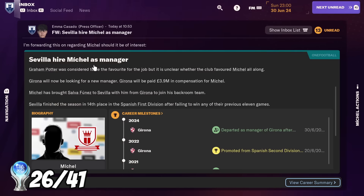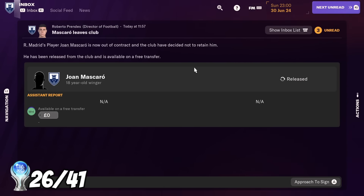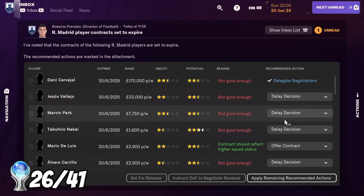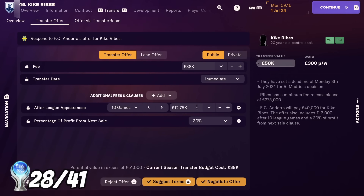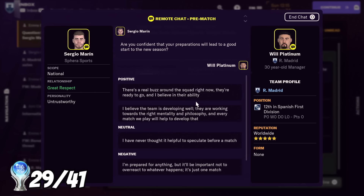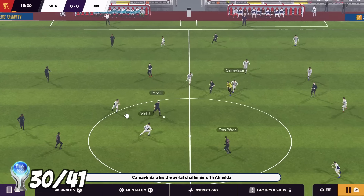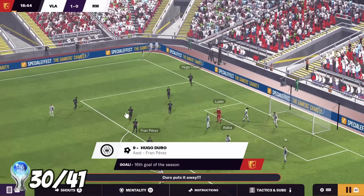It was now time to head into our second season. As soon as the transfer window opened, I received a £130 million bid for Ernesto Valverde. I accepted this which earned me two trophies — the first simply for selling a player, and the second for breaking the club's transfer record for a player sold. I then negotiated a higher transfer fee, submitted a priority request to get my training facilities upgraded, the board approved it, and with that trophy out of the way, that is my career with Real Madrid over.